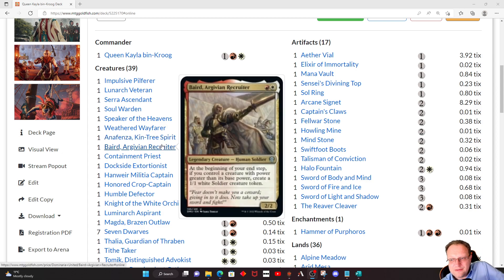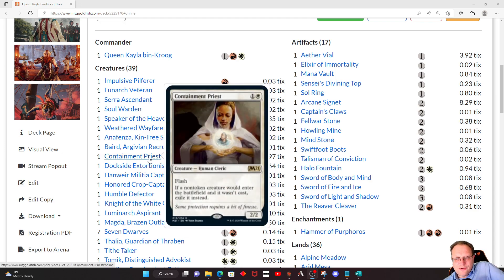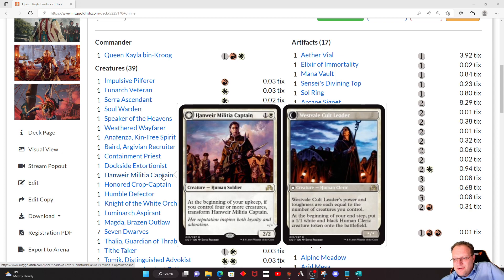Baird, Stormwild Argivian Recruiter is in as well — if you control a creature with a power greater than its base power at the beginning of your end step, create a 1/1 White Soldier token. Containment Priest — if a non-token creature would enter the battlefield and it wasn't cast, exile it; a little bit of control. Dockside Extortionist is in — it's a red deck, sorry. Hanweir Militia Captain is in mainly because we want to get more tokens into play and it becomes a reasonable threat really quickly.